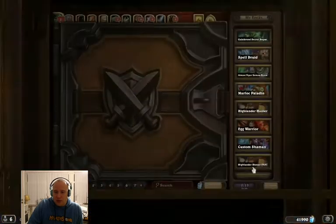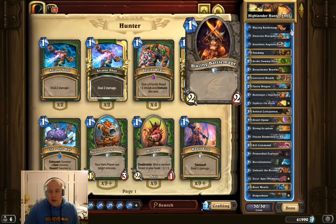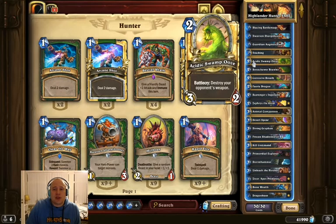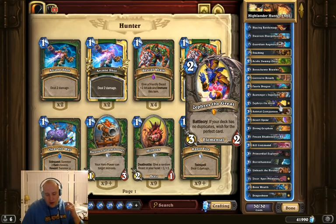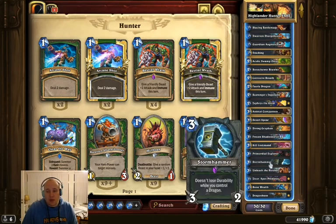Let's have a look at this Highlander list. For the Mulligan in the starting phase, you always want to try and get your Blazing Battlemage, your Dwarven Sharpshooter, your Boneshewer Brawler, and Zephrys. You also want to have your Fairy Dragon, because many times you'll drop the Fairy Dragon, your opponent might drop a threat, but then you have your Stormhammer and a Dragon on the board, and you won't use up your charge.